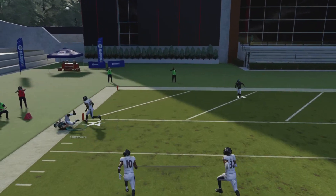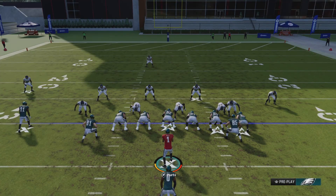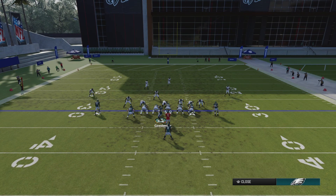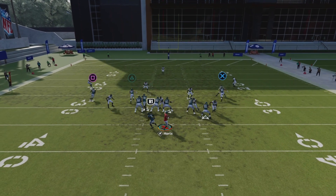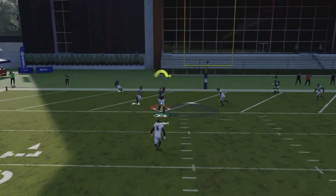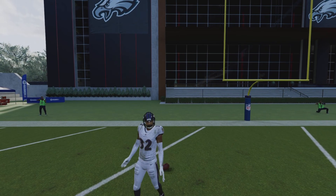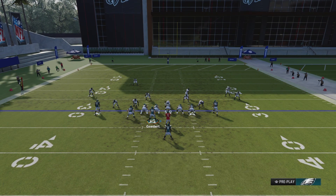Your normal cover three beater on the left side is Grant Calcaterra running the corner with Brown on a fade or a streak. Here I left him on the option route, and look — he ran up the seam. I could have hit Grant Calcaterra on the corner; I just wanted to show you that you can do that with this. Or you could just put him on a streak and it'll work the same.